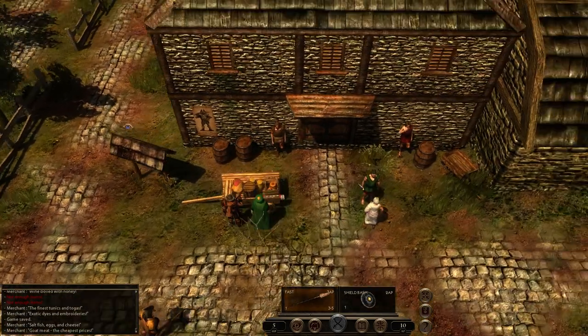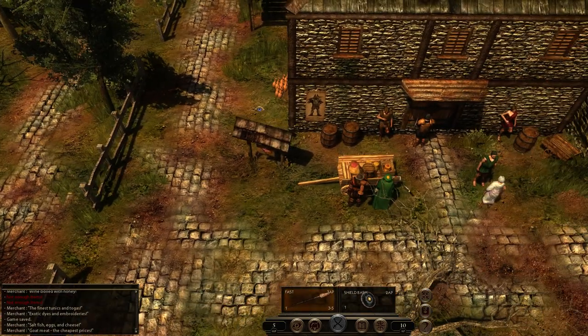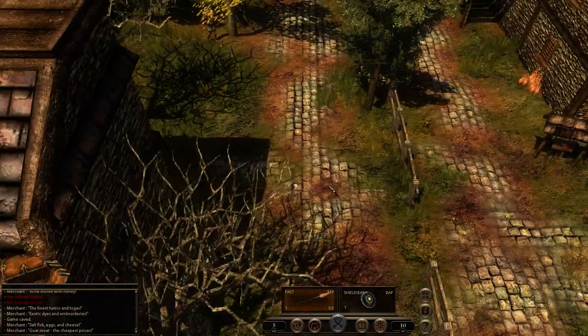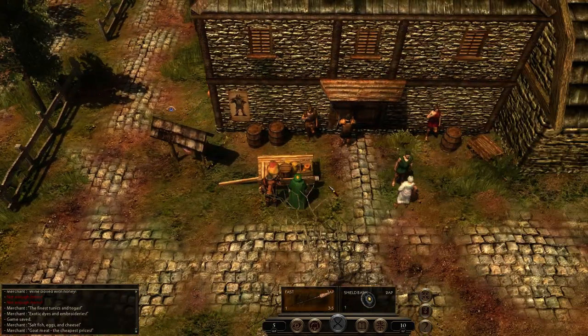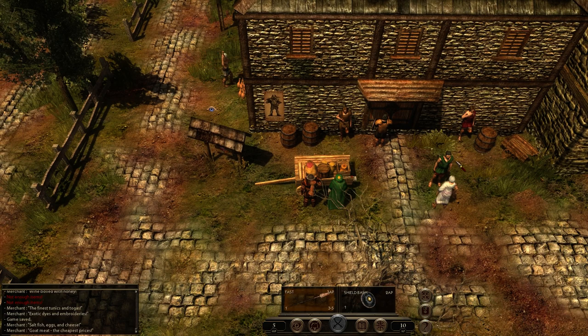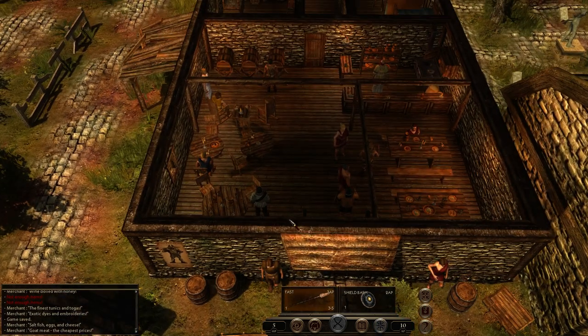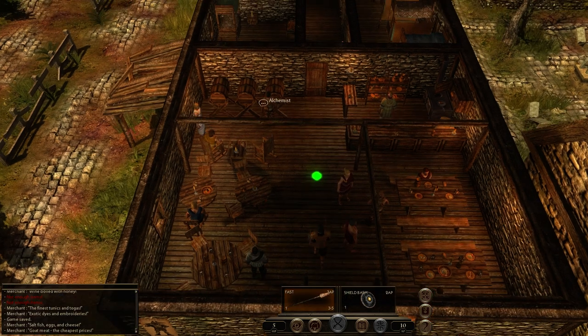There's a merchant over here — doesn't sell anything. I'm not going to talk to him, because a lot of these things are inconsequential. After I leave Teron, which should happen in the next episode, I'll go around and see if there's anything new. So let's go into the tavern. Is it the first time we're here through the front door? No, we started the game here. We got a storyteller over here and Cassius over there — that's the one we want to talk to.